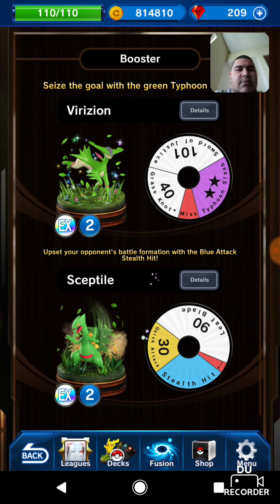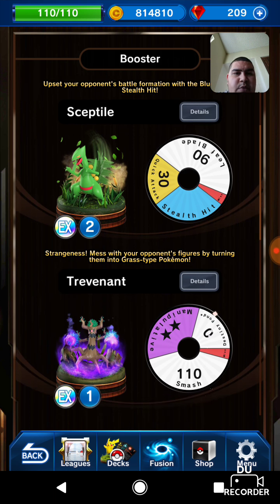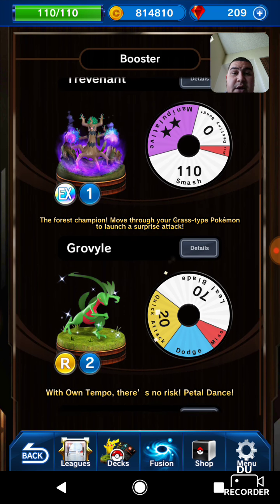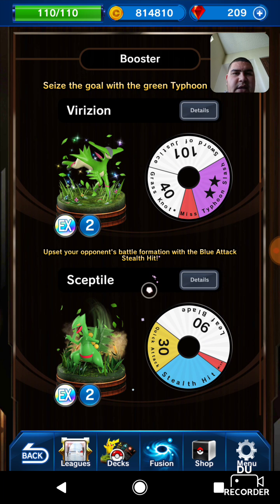That pretty much wraps it up for now — those are some of the new figures. Let me know if you guys get anything good out of those sextuple packs, and if you're buying any gems, let's see what you get. I'm definitely excited — I really want Virizion or Sceptile; both would be great. Trevenant is also pretty cool, and I wouldn't mind a Grovyle either. Definitely a pretty cool banner — I think it's a lot better than the fire gym cup. Thanks for watching and checking out the figures, and like and subscribe.